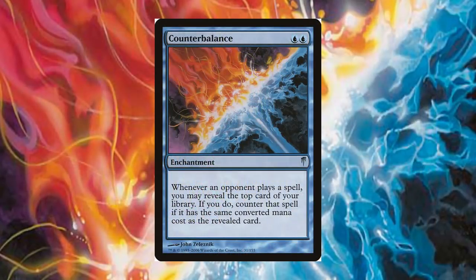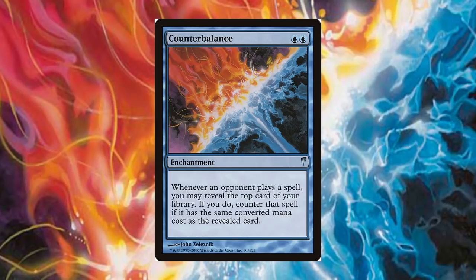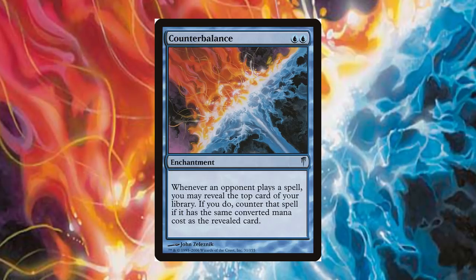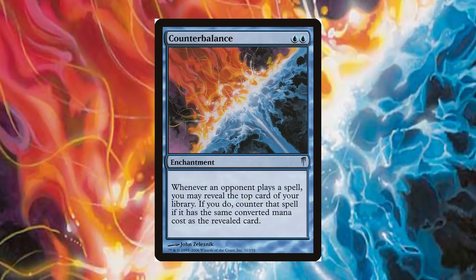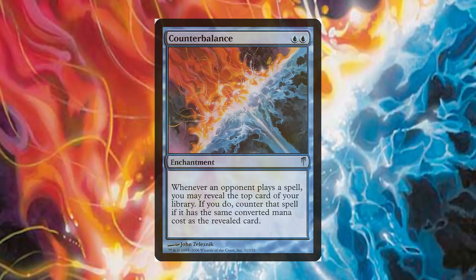The last notable card on this list is Counterbalance. This is a blue enchantment card that, in lots of strategies, repeatedly countered your opponent's spells, since you have to reveal the top card of your library as a requirement. It was used widely with Brainstorm and Sensei's Divining Top, with the combination of the latter card getting the nickname Countertop for legacy format strategies. Counterbalance was also used in Threshold strategies early on, with the most recent deck style playing this card being Miracles.